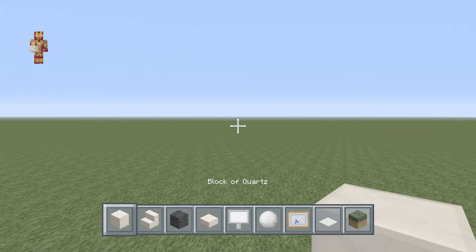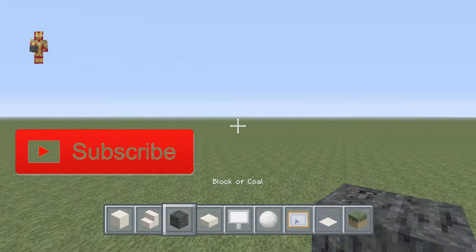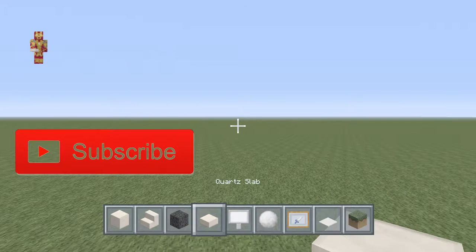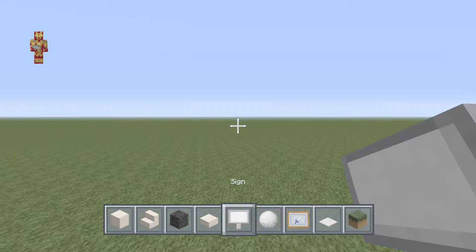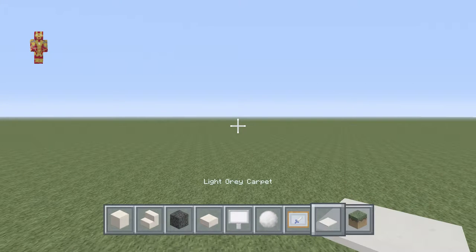The items you're going to need are a block of quartz, quartz stairs, block of coal, quartz slab, sign, snowball, item frame, and a light gray carpet. With this texture pack, the light gray matches the white better than the actual white does, so that's why I have light gray instead of white.